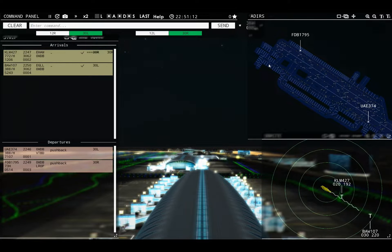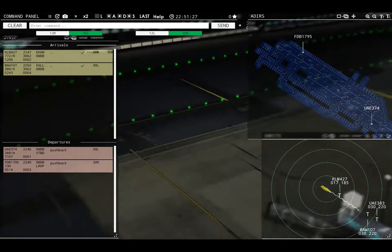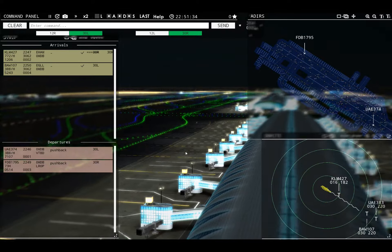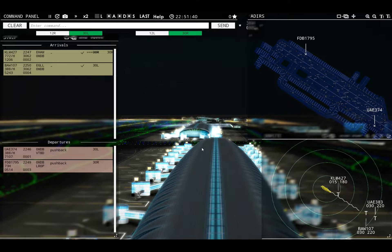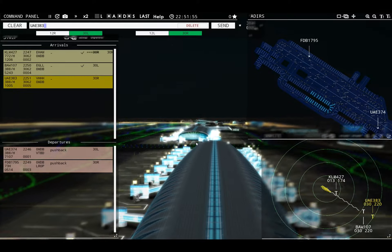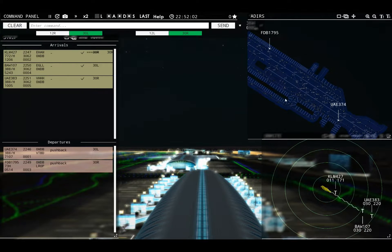Speedbird 107 with you, runway 30 left. Speedbird 107, runway 30 left, clear to land. I wonder if their way of keeping the airports functional now is to cut the schedule down because there's nobody here — just a couple of airplanes. Oh, never mind, that's because I'm playing an evening and it's only plotted the planes necessary for the rest of the day. Derp.